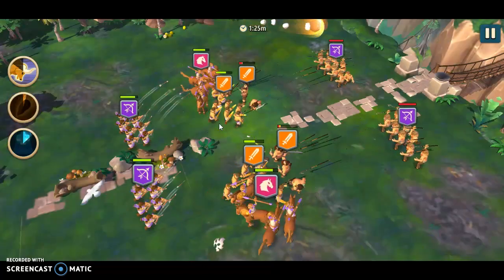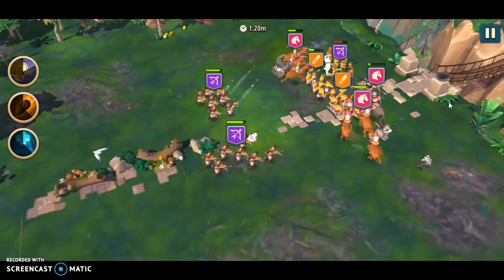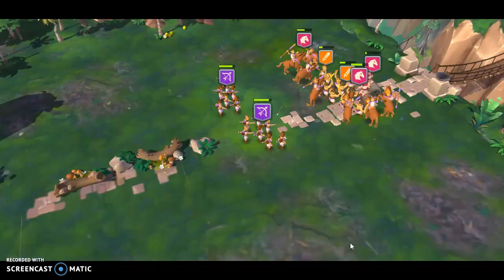We put some pressure on the archers down here and then drop our ball right off there to keep them dead. This is the first wave and let's go to the second wave as soon as we can.